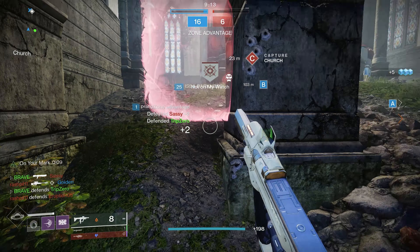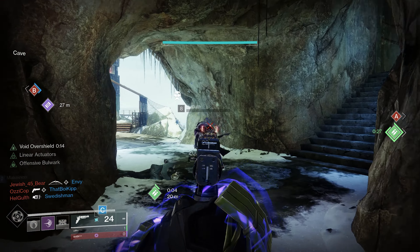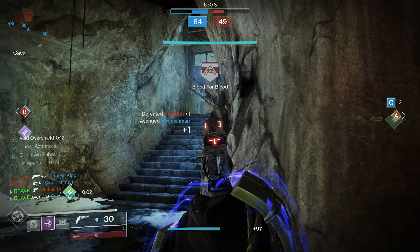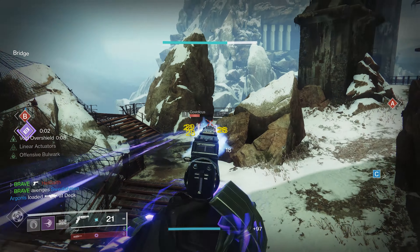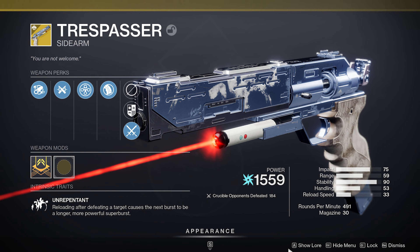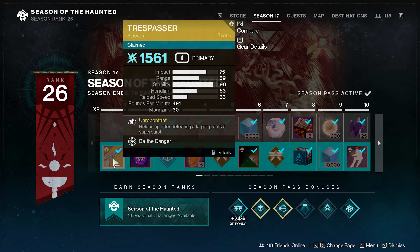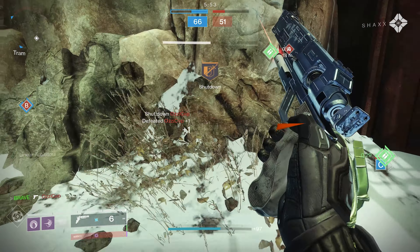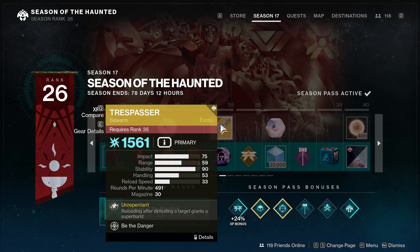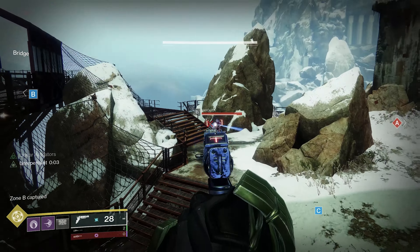Our first weapon is probably the easiest to acquire regardless of whether you purchase the season pass or not — we have the exotic sidearm, the Trespasser. This new exotic can be acquired immediately upon purchasing the season pass, or if you're a free-to-play player, it can be acquired by reaching rank 35 in the free-to-play season pass section.